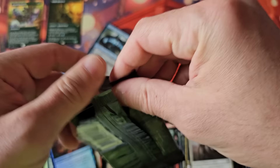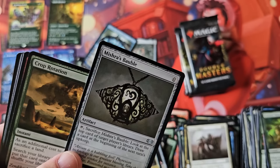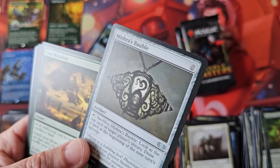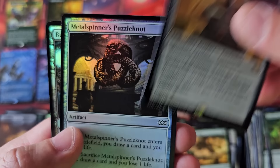As we get to the close here everybody, it's definitely been a nice throwback. The Rofellos — for those of you new to this channel, I remember selling foil Rofellos for $40–$50. Crop Rotation — off-centered pack too. Twilight Mire, pumping out the lands. And a Hammer.